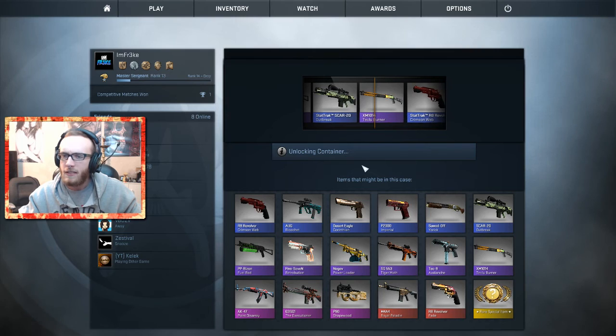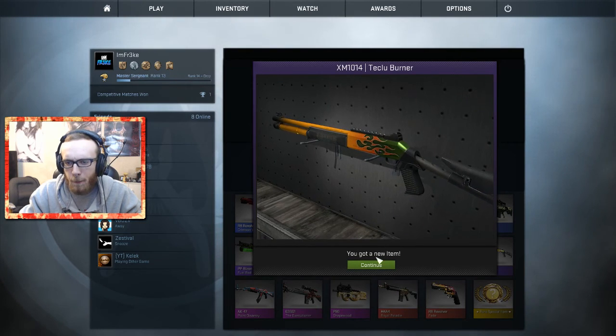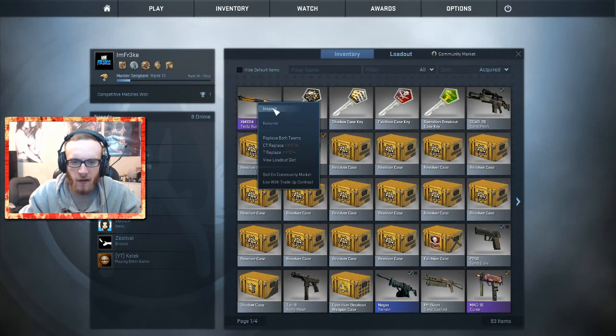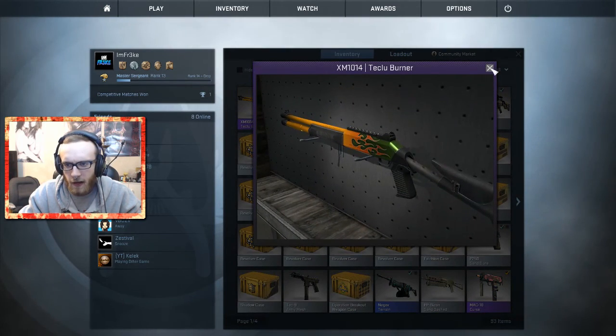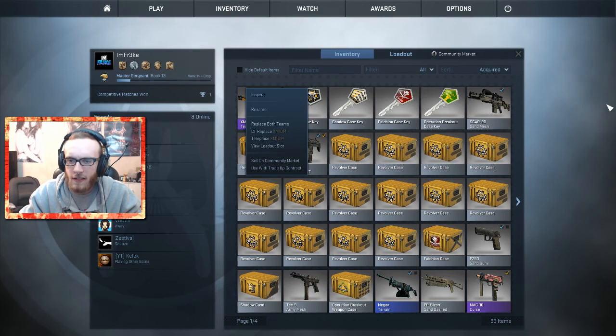Tequila Burner — alright, I'll take it. What is this? Okay, that's not the best thing. It's like a Bunsen burner looking thing. It doesn't seem like it has any wear on it — it's factory new. Alright, so four more cases.